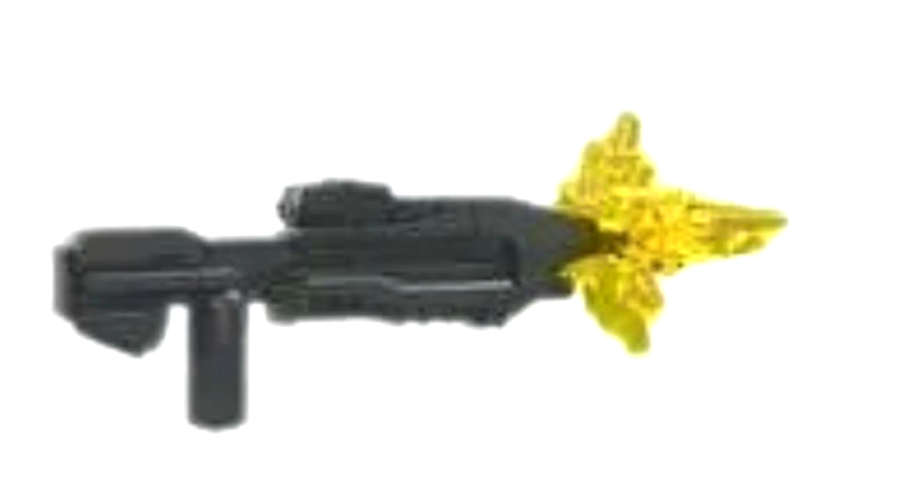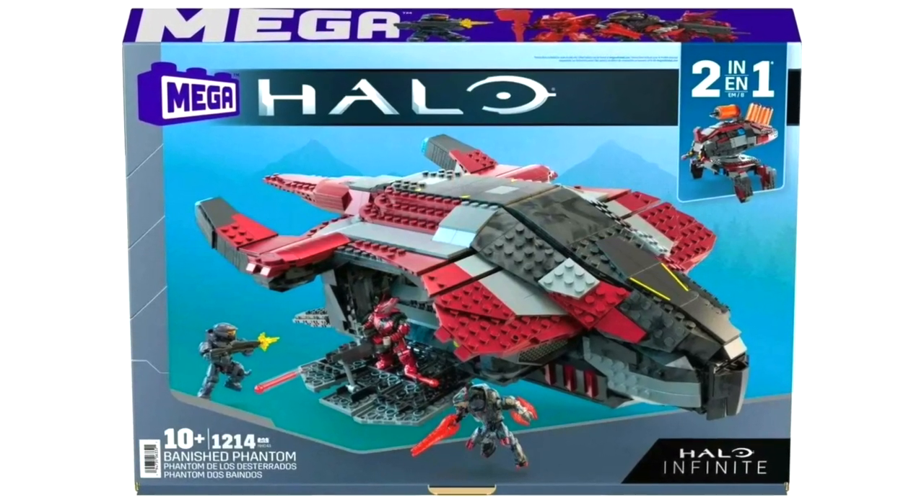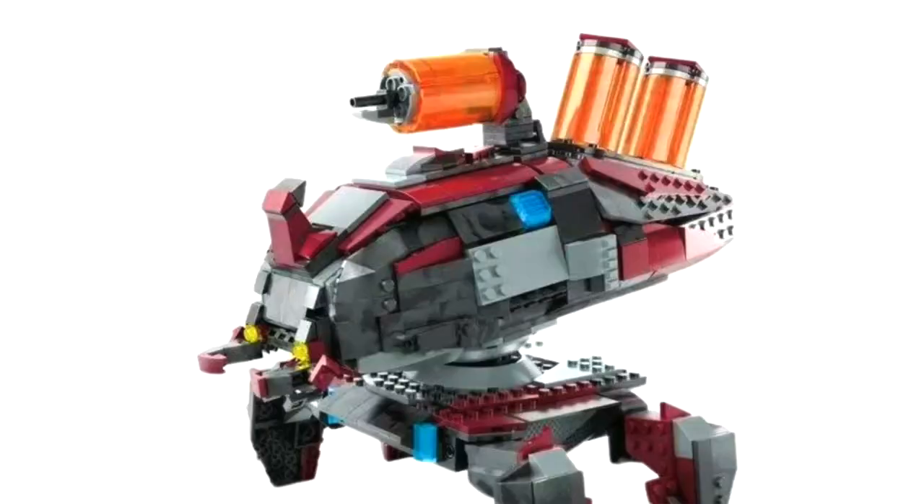I'm on the fence of saying almost every single Mega set should include a muzzle flare — they must be so cheap to produce and they go a long way, particularly if Mega wants to focus on building dioramas in the future. All in all, Banished Phantom — you have my respect, you have my love, I'm looking forward to owning you personally. I really love how the translucent rods that hold the Phantom up are used as fuel canisters on the top of the Reaver alt build. The build itself is great — a little boxy, but the Halo Infinite Banished Phantom is quite boxy. The box art is growing on me a lot — I love purples and it works really well for me.